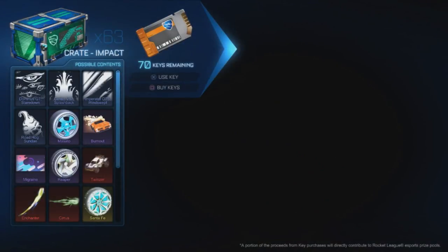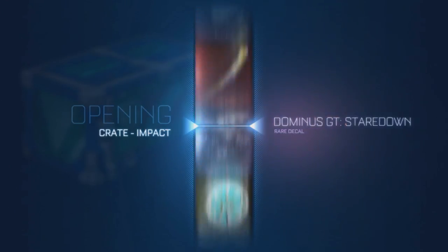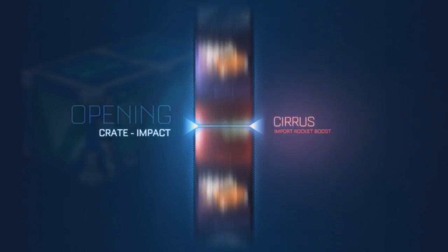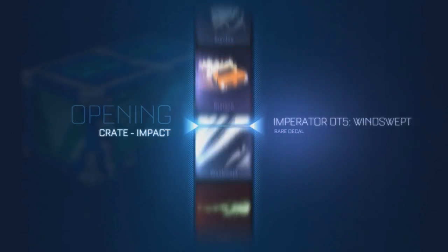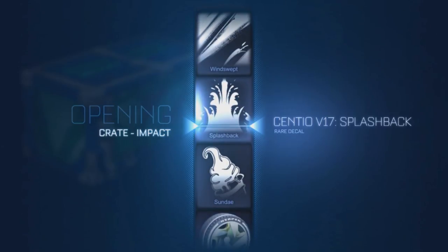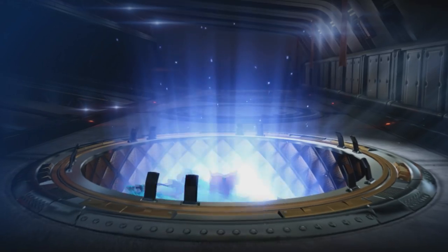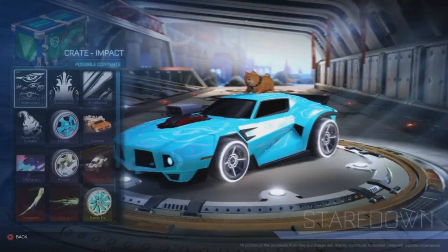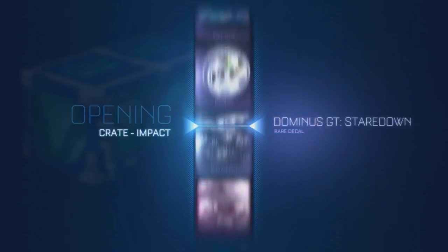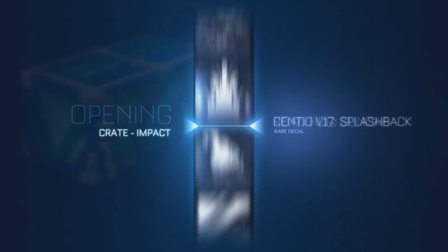We still have 63 impact crates remaining — let's go. The white Santa Fe's alone are around 40 keys, and the white Twins is worth 54 to 60 keys. So just out of those two — jeez, that's pretty damn decent.